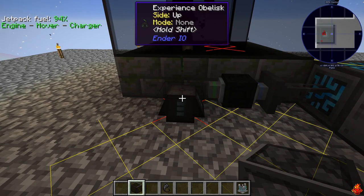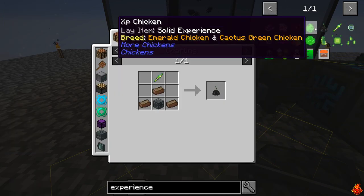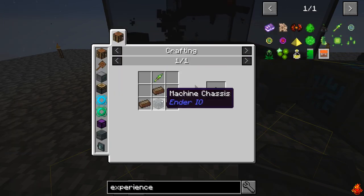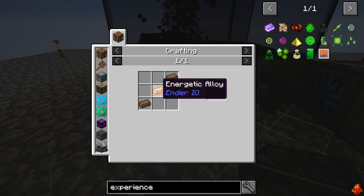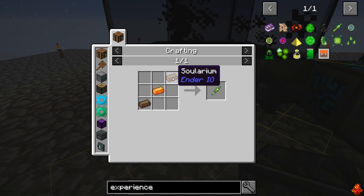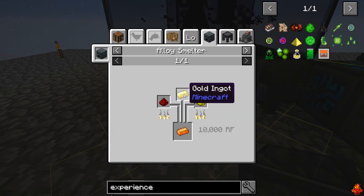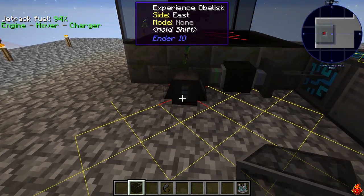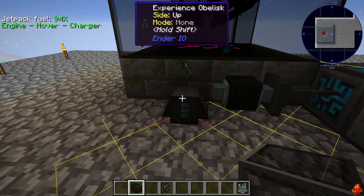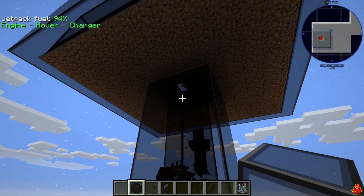The inhibitor obelisk will keep endermen from teleporting out - you do want them to spawn, you just don't want them to teleport. For the experience obelisk, the experience rod needs energetic alloy and solarium. Solarium is the same as what you used for the inhibitor obelisk. Energetic alloy is glowstone, redstone, and gold ingot alloyed together. That'll allow you to input and take out experience.